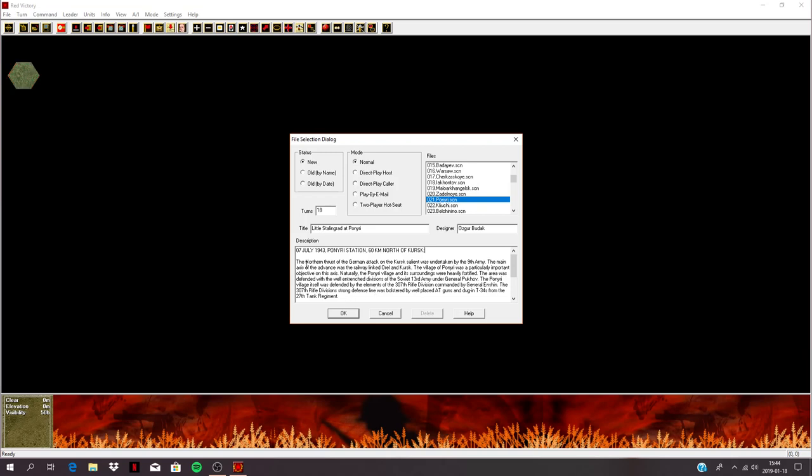Poneri — this could be interesting. 7th of July 1943, Poneri Station, 60 kilometers north of Kursk. The northern thrust of the German attack on Kursk was undertaken by the 9th Army. The main axis of advance was the railway linking Orel and Kursk. The village of Poneri was a particularly important objective, heavily fortified and defended by a well-entrenched division of the Soviet 13th Army under General Pukov. Poneri itself was defended by elements of the 307th Rifle Division commanded by General Eshin, bolstered by well-placed anti-tank guns and dug-in T-34s from the 27th Tank Regiment.